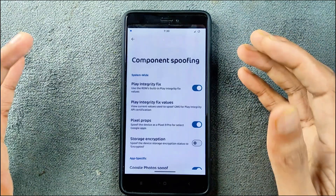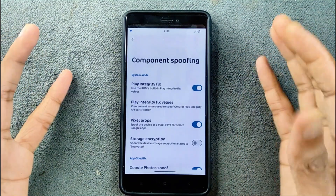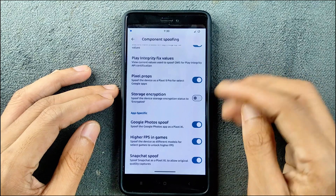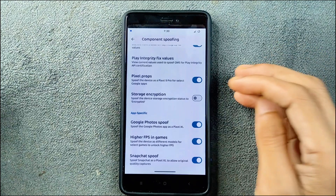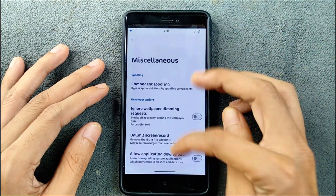Although a Play Integrity fix is available, Safety Net is not working, so you cannot use banking applications on this ROM. There are a few other things like Google Photos spoof for unlimited storage, higher FPS in games is available, and Snapchat spoof is also available.